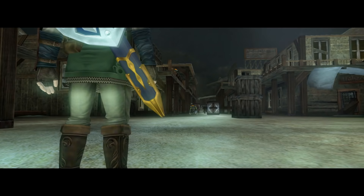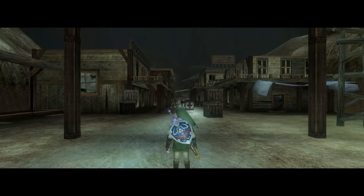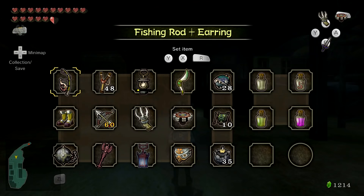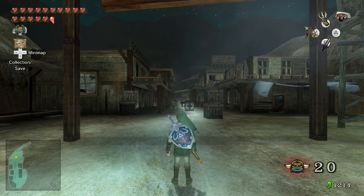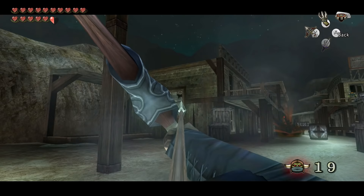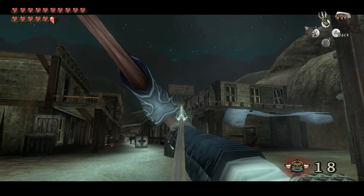This cutscene is like a western type of cutscene — I can imagine Link grabbing a gun out of his holster. We have instead a bow that we're going to use to kill all these guys, and the music that plays is so awesome. This whole game is really western-like and I actually really like the theme for it. This area is so awesome.